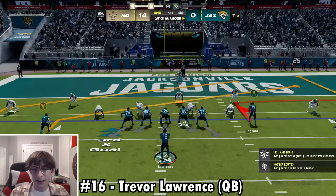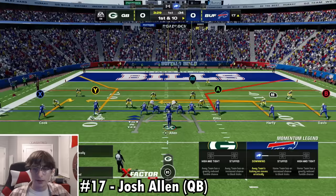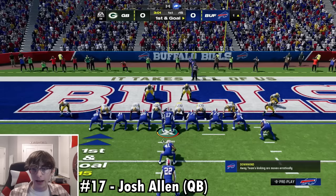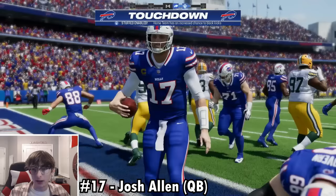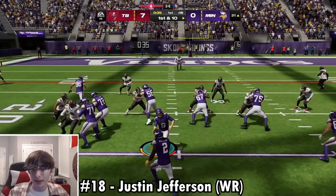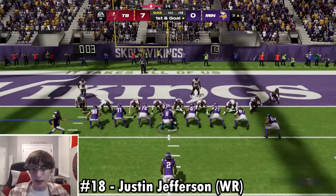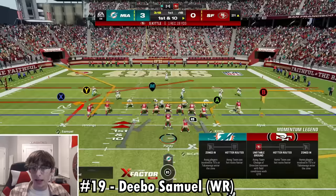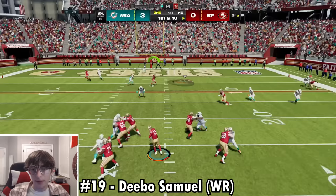Number 18 is Justin Jefferson — really obvious one. We purposely stop short so we can do a jet sweep with Justin Jefferson. I spam the juke button and he's into the end zone. Number 19 — last receiver before the 20s — Deebo Samuel. A completion to the 39, then from the 21-yard line I hit him on a post route for the touchdown. Now into the 20s — warning: there will be a lot of running backs coming up.